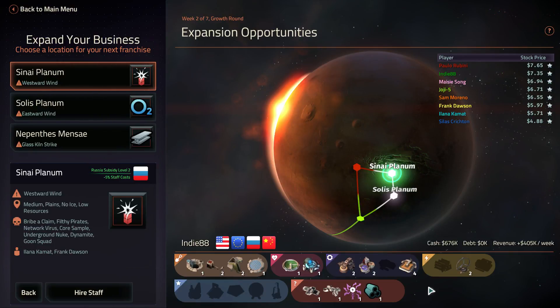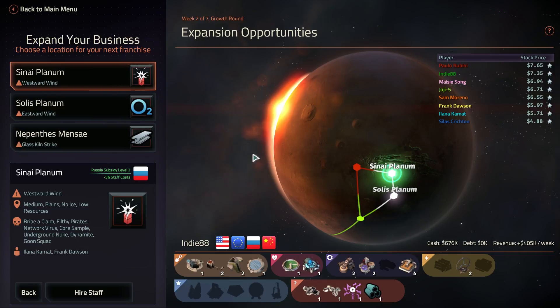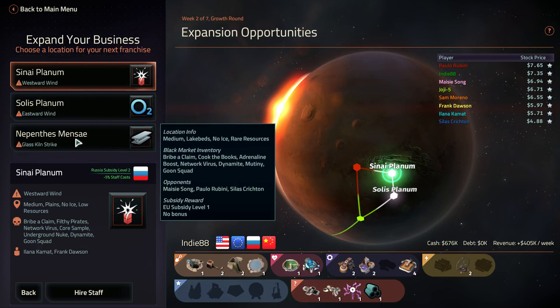Hello and welcome back to Odd The Specific. We are back in Offworld Trading Company. We've just done the first week in the last video, we've won second overall share price now, and we've got three new opportunities for progression. One on Sinai Planum, Solus Planum, and Nepenthes Mensei.